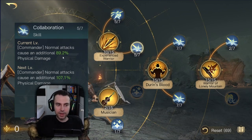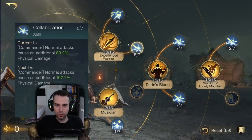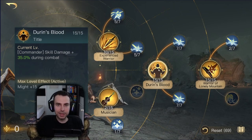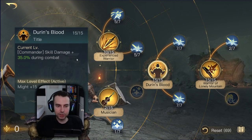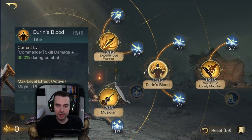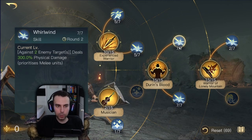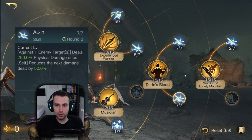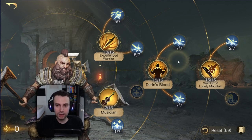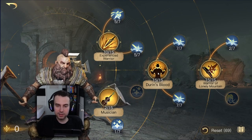Collaboration gives extra physical damage to normal attacks — straightforward. At respect three, Durin's Blood increases Dwalin's skill damage by 35% when maxed out and also gives plus 15 might, which is a lot. This title alone makes Dwalin deal high commander damage, and if you pair it with Whirlwind and All In — which I consider mandatory — you are already competitive with just the respect three title.